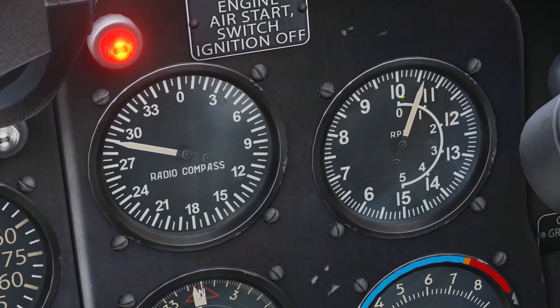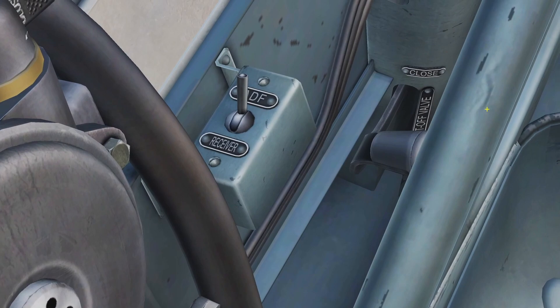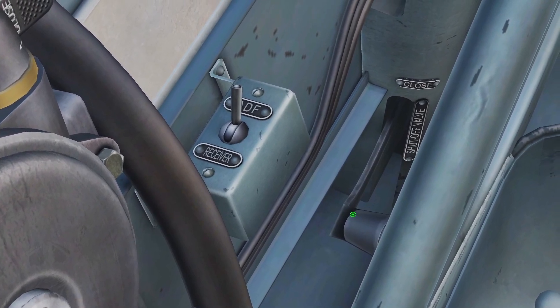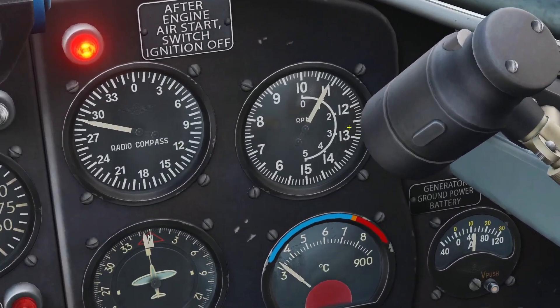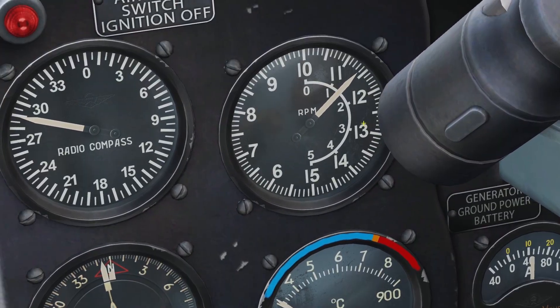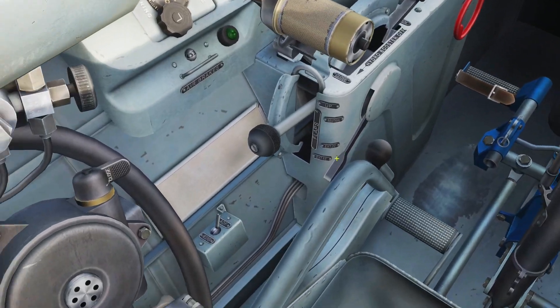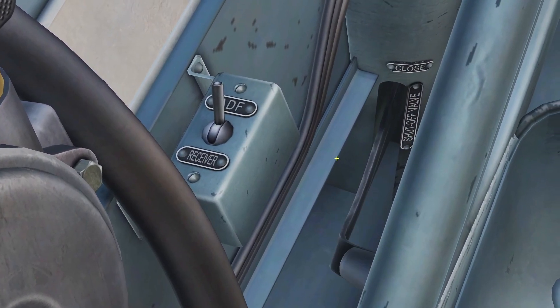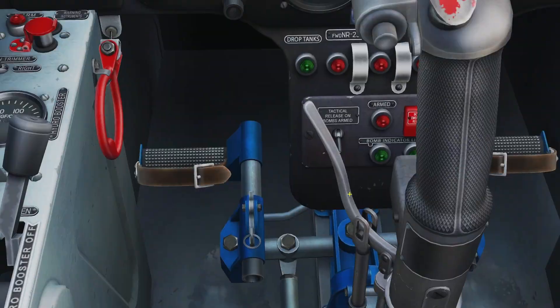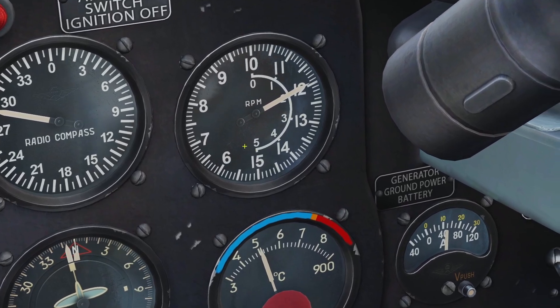So once the RPM stops moving, you need to click Home on your keyboard, and it will move the black lever down a little bit. You can see now the RPM is moving up again. So now you need to wait for it to stop moving again — and you can see now it's stopped — so then click Home again to bring the black lever down more.